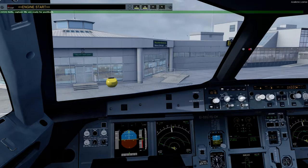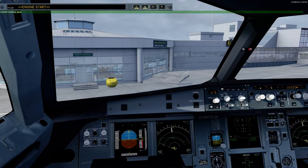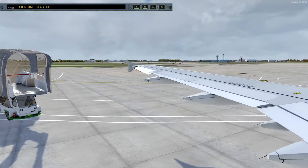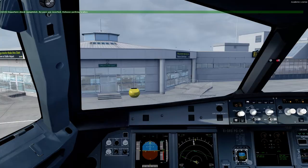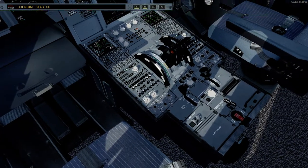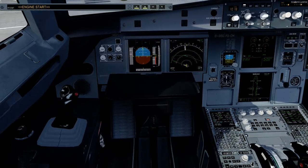Hello Captain, we are ready for pushback. Locking gear. Departure check completed. Bypass pin inserted. Release parking brakes. Commencing push. All engines clear — start at will. Our parking brake is released and we are ready to start engines.